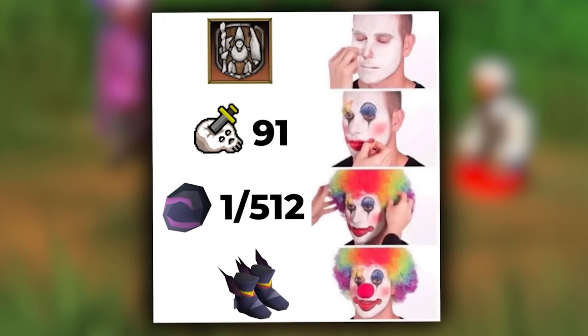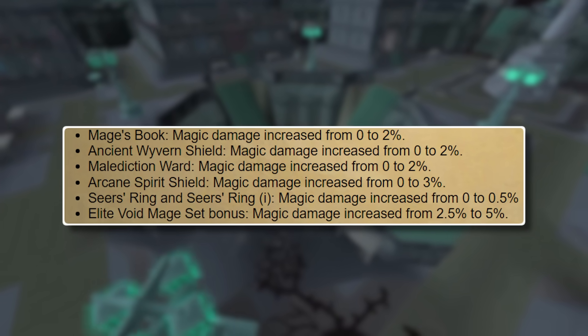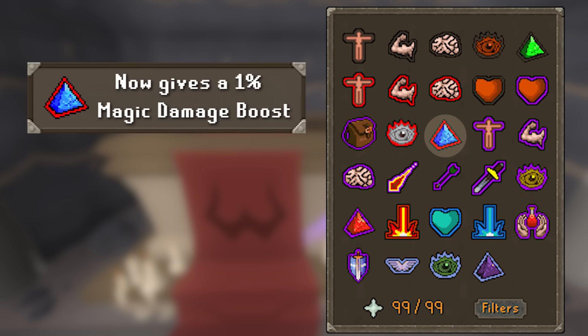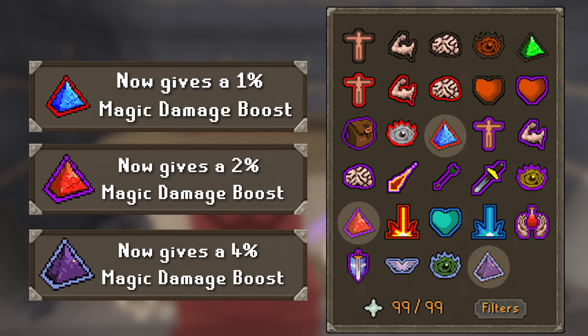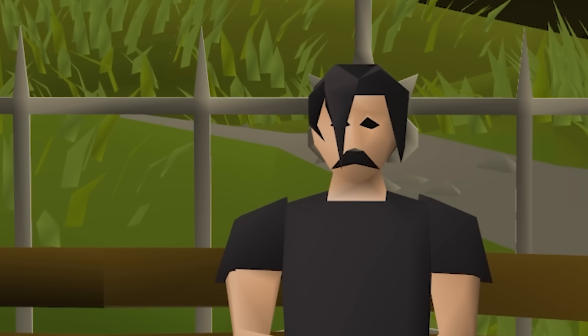One of the more infamous magic items that has finally seen an upgrade — the Eternal Boots. I joked about these being the most underwhelming piece of magic gear some time ago, and they've been given a 1% magic damage boost. Sensational. Magic prayers also got a buff, with Mystic Lore and Might getting small damage increases to encourage the use of earlier prayers, and Augury will now give a solid 4% damage boost. These prayer changes are great, but there's something even bigger — defense-lowering weapons.